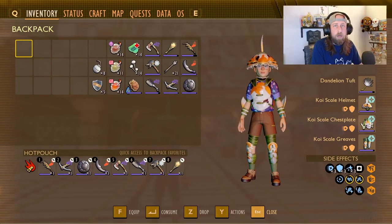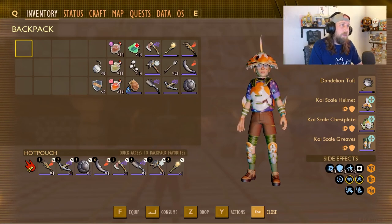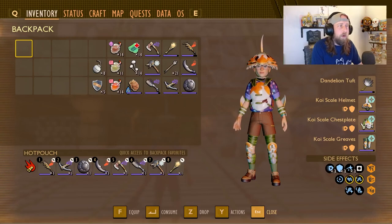First things first, the title of the update is called Bugs Strike Back. We know that we have base defenses, we have mixers, we have waft emitters that we can use to draw bugs to us so we can try to harvest some of those more rare resources that they drop.